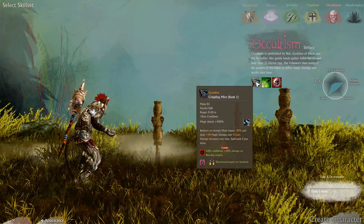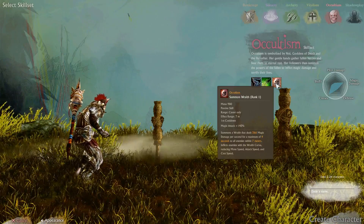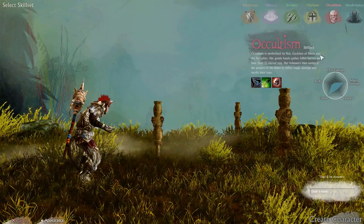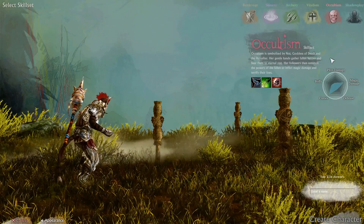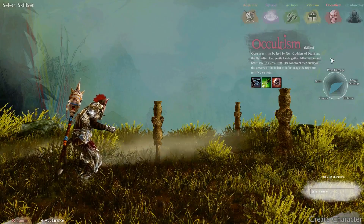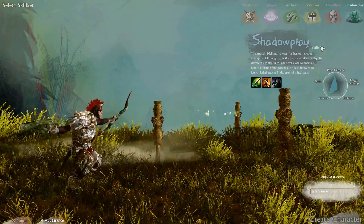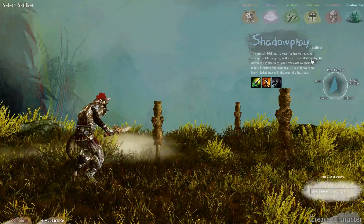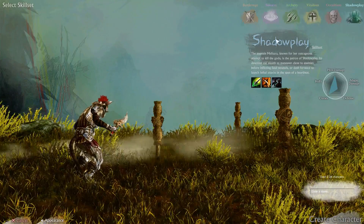Wow — Summon Wraith. You can summon stuff! Goddess of Death — her gentle hands gather fallen foes and bear them to eternal rest. Shadow Play — rogue-type character with a little bit of bow action.